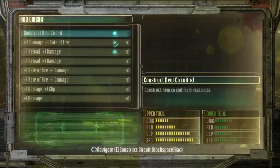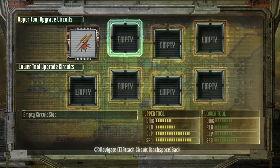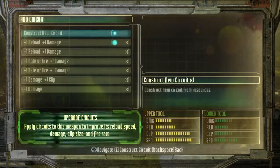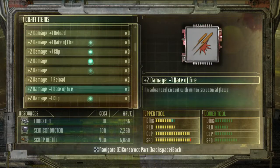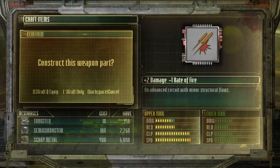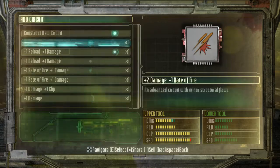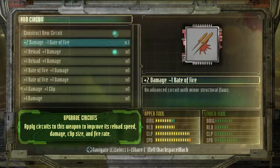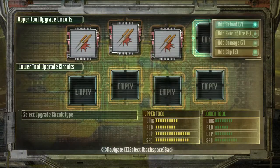2 damage minus 1 rate of fire. The flamethrower already has great rate of fire, so I am going to go for the 2 damage minus 1 rate of fire route. Since I already unlocked it, I can create it — and it only costs 10 tungsten and a pathetic amount of scrap metal and semiconductors. I'm going to get 4 of those and pop them on.